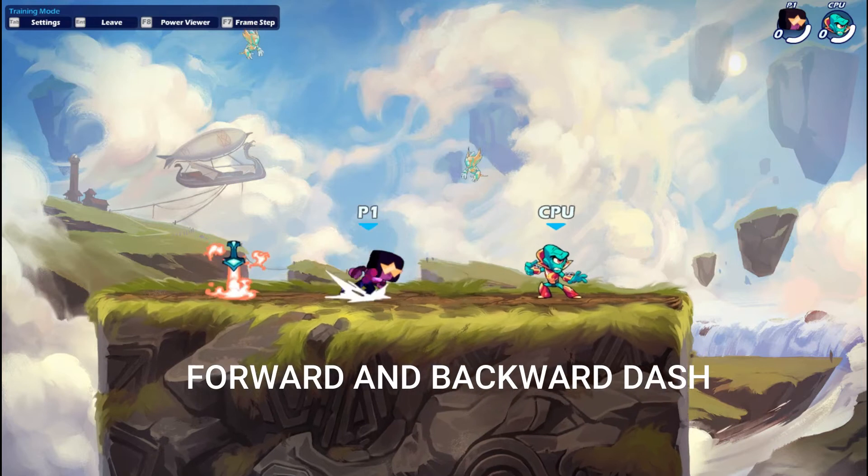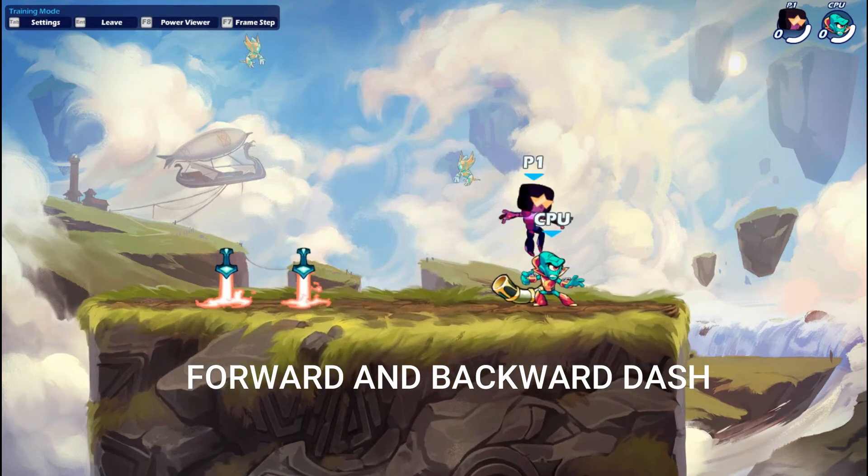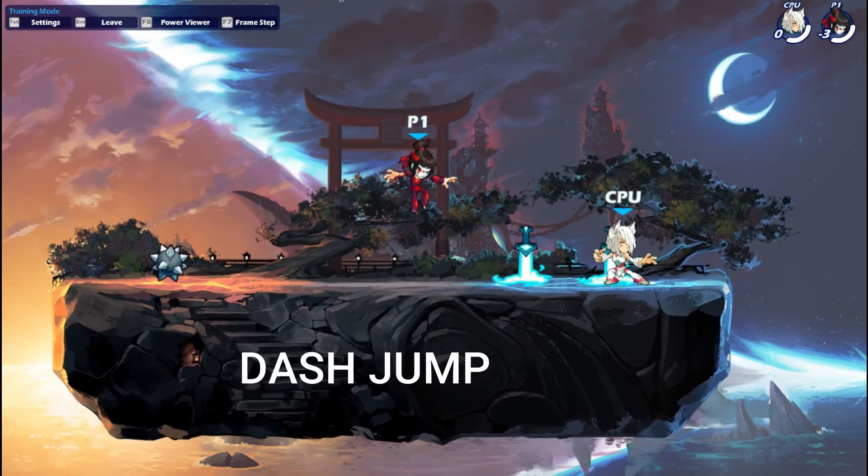Dash is also a core mechanic. There are four forms: forward dash, backward dash, dash jump, and sprint.